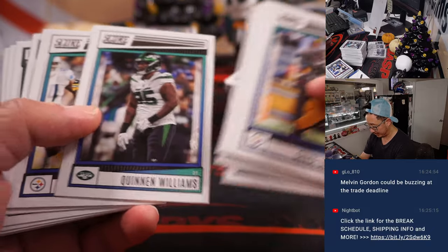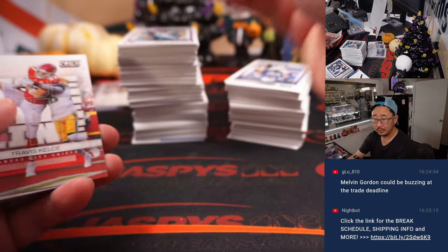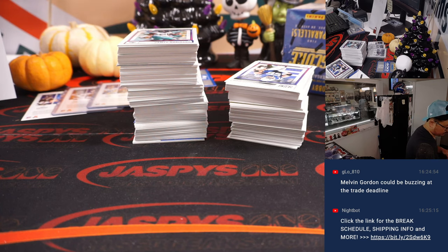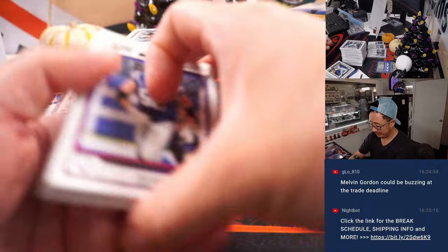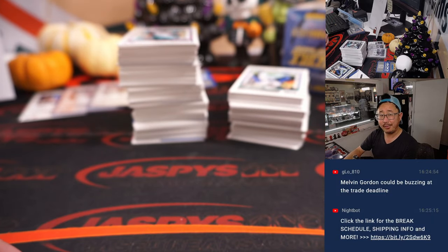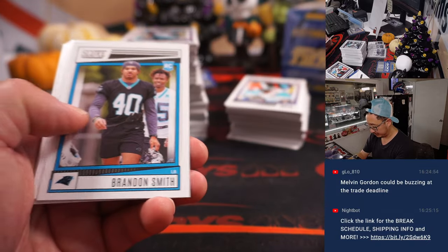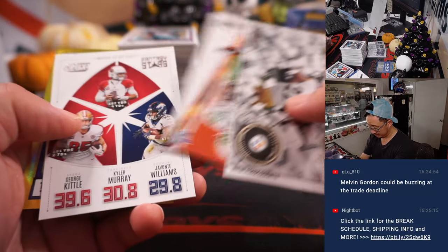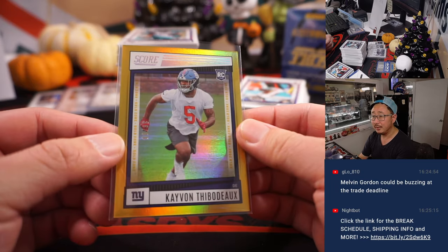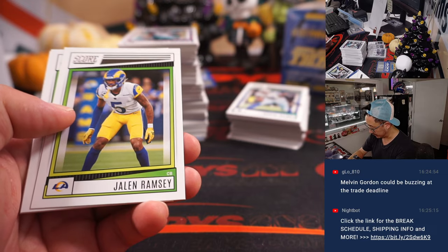Chase Claypool might be on some waiver wires. We're in some points — winner take all on these points. We'll do another randomizer — a lot of randomizers at the end here. Melvin Gordon could be a trade deadline move. The problem with Melvin Gordon is that ball security is sometimes an issue for him, and I think that always ends up getting him in trouble. There's Kayvon Thibodaux, 36 out of 50 — I think he's probably one of the reasons why the Giants are having the success they have, and he could be in the mix for Defensive Rookie of the Year as well.